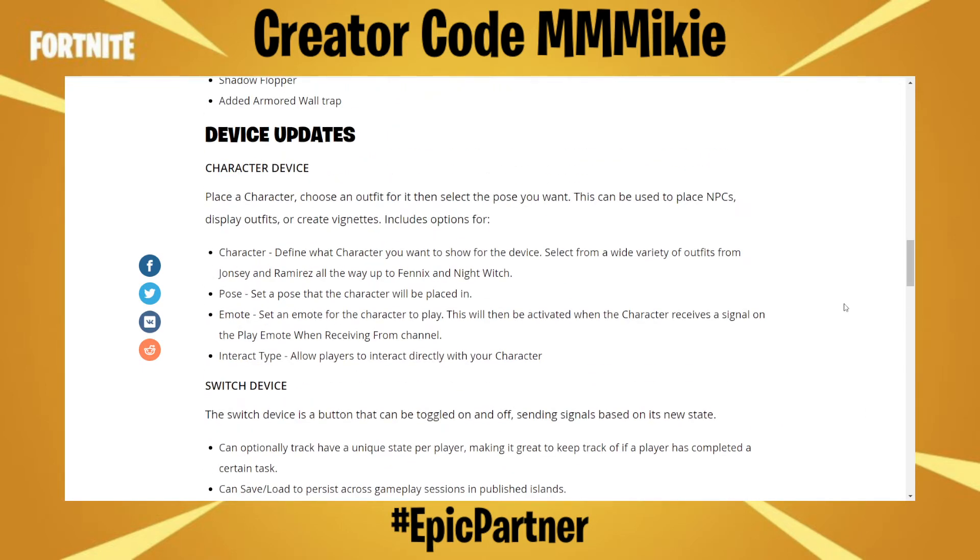For the character device: place a character, choose an outfit for it, then select the pose you want. This can be used to place NPCs, display outfits, or create creative vignettes. It includes options to define what character you want to show — select from a wide variety of outfits from Jonesy and Ramirez all the way up to Fenix and Nightwatch. You can set a pose, set an emote that activates when the character receives a signal, and allow players to interact directly with the character.